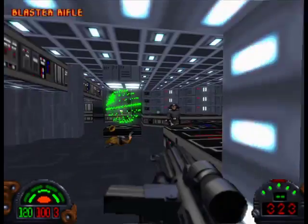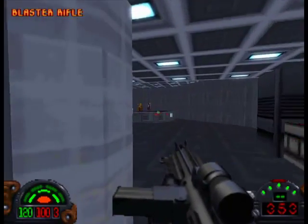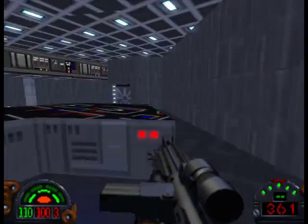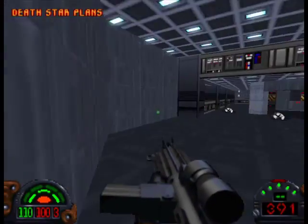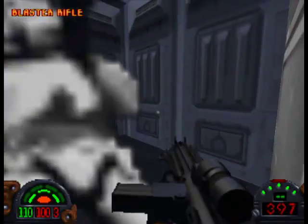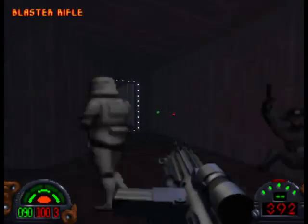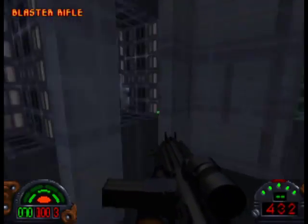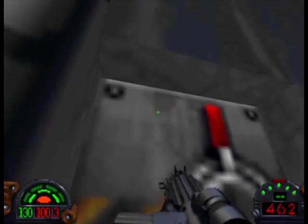All these Doom ports are spoiled. This is looking amazing so far. And this will open the area to the Death Star plans. Too easy. There's a secret somewhere — there it is. Batteries, ammo, shields, and goodies. Central elevator. Let's hit it up. And now I can look up.